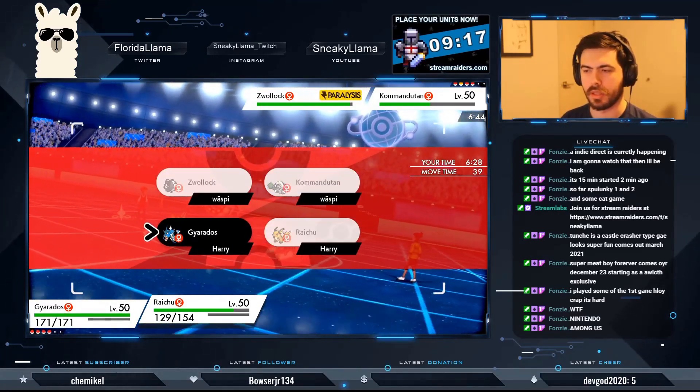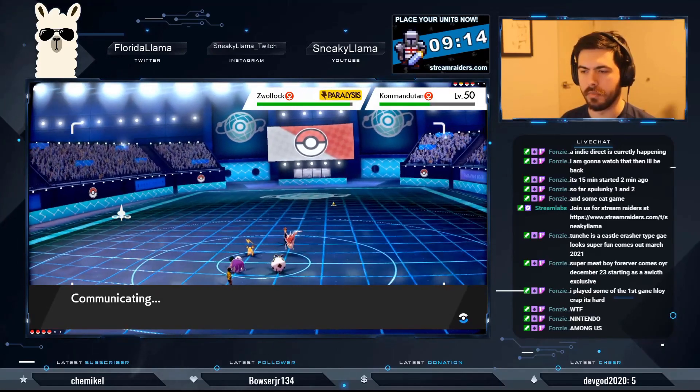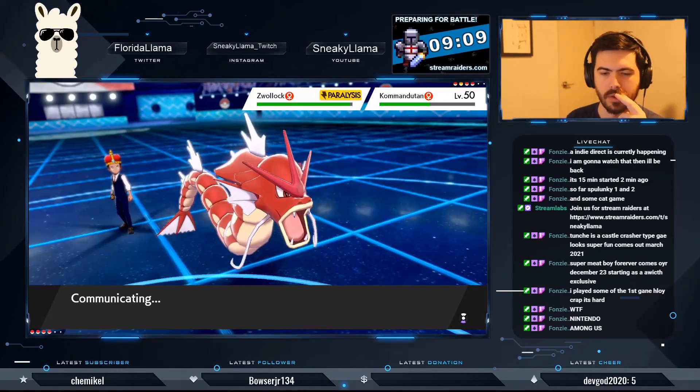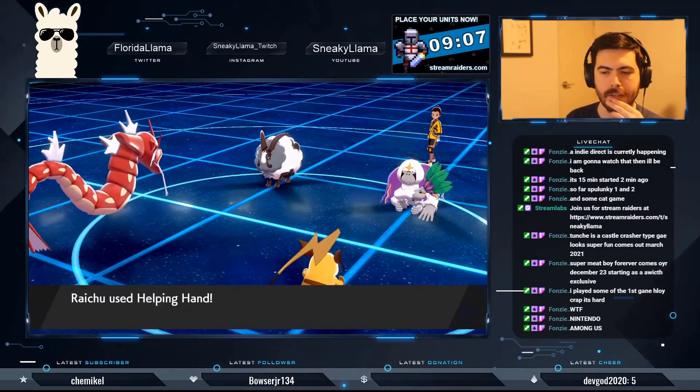We should just take this out with a Helping Hand Waterfall. I think that thing is just going to Body Press us, which is going to be annoying. But as soon as I get my Nidoking in I'll be fine, because Nidoking has a Fire-type move.